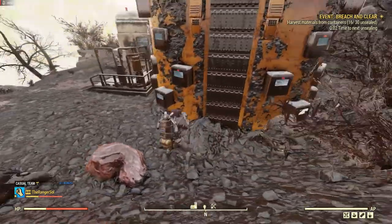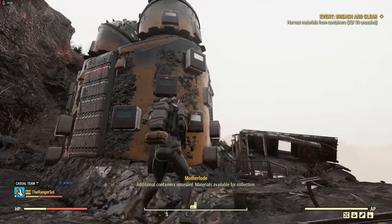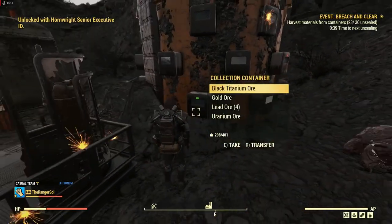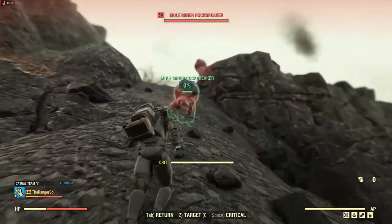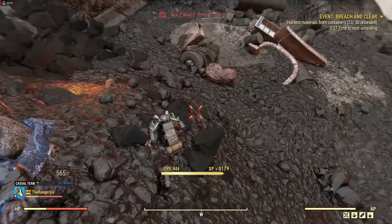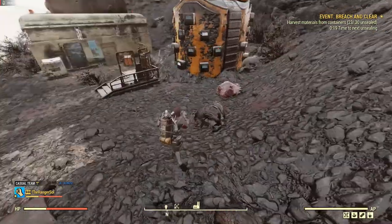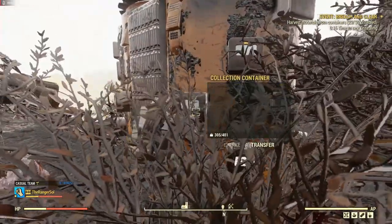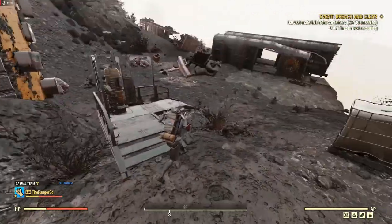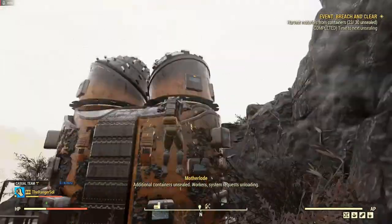You can loot the Mole Miners afterwards if it's a bit too much to loot them while the event's going. If you want extra steel, you can loot the Mole Miners' weapons. Those breathers and suits have aluminum and copper in them — so again, very good junk to pick up. Copper is worth about eight caps a piece and aluminum is worth about nine to ten, and I can sell those quite consistently at those prices.